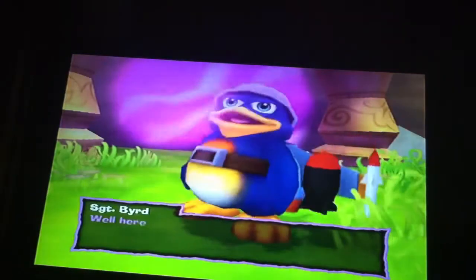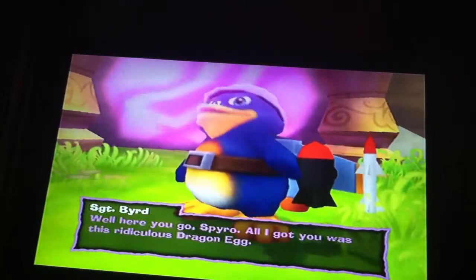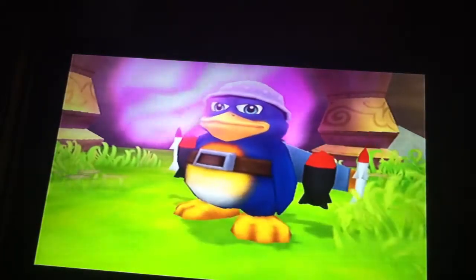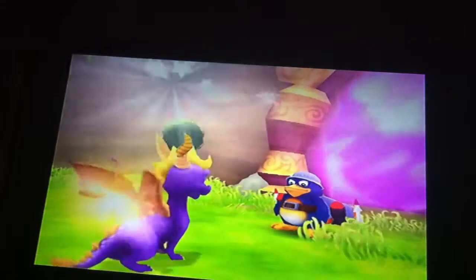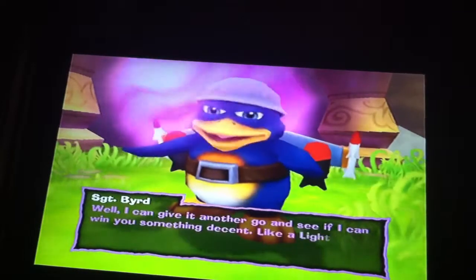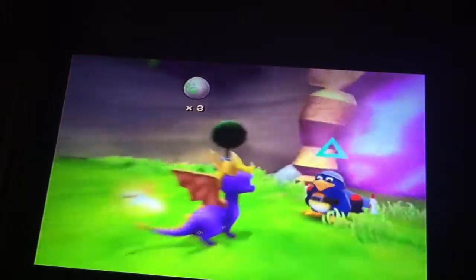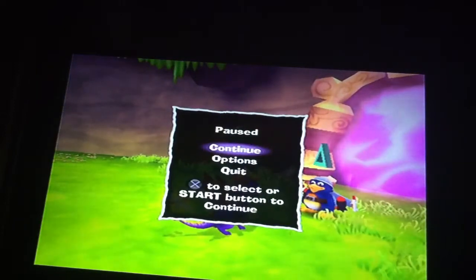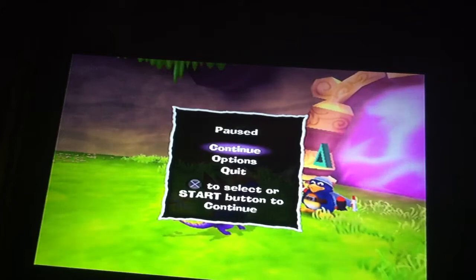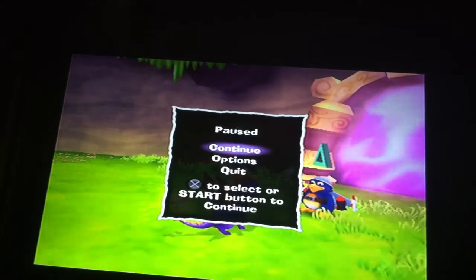'Well, here you go Spyro — all I got you was this ridiculous dragon egg. Now I can give it another go and see if I can win you something decent, like a light gem for example.' Until the next part — thank you for watching the second episode of Dragon Village. The third episode will be coming right up, and the Island Speedway will be finished up with Sergeant Bird in that next part. Time for me to sign off once more.